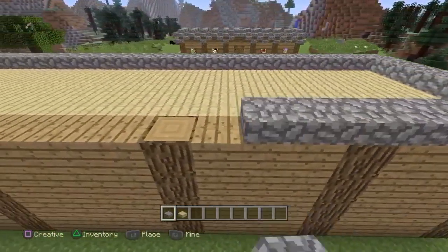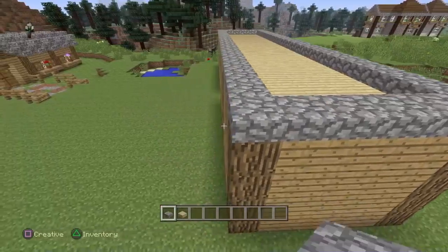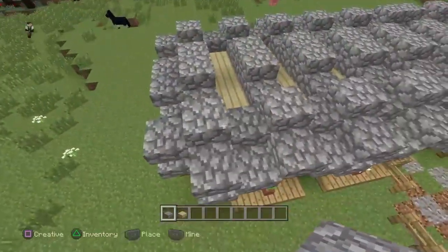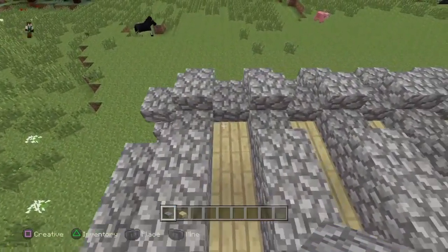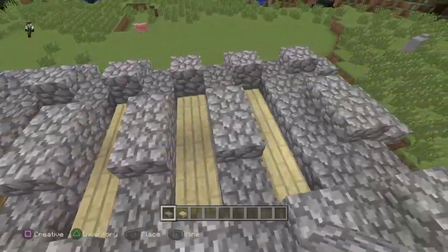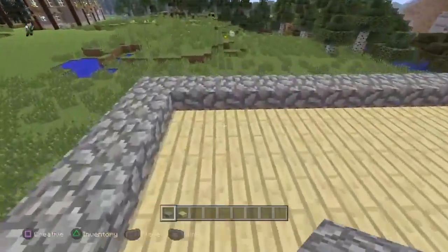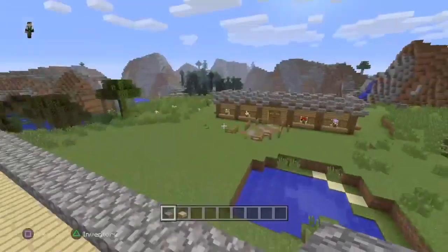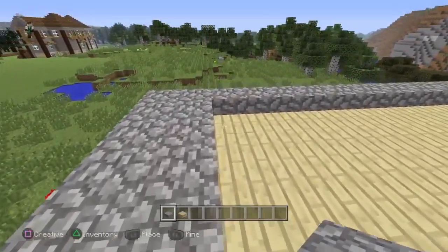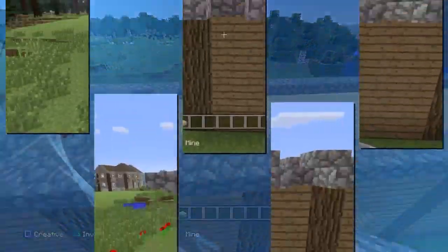After placing the cobblestone slabs across the top, you're going to come in between and do a line, miss one, a line, miss one, a line, and so on until you get to the other side where it attaches to the other side of the house. So from that middle block, you've got a line, miss a block, a line, miss a block, and then come down like so.